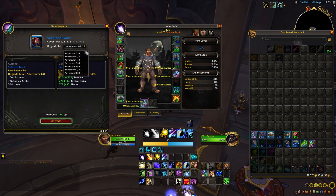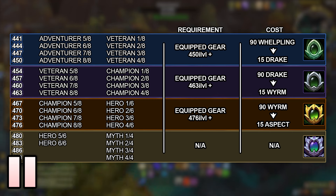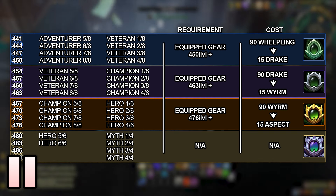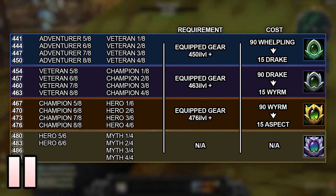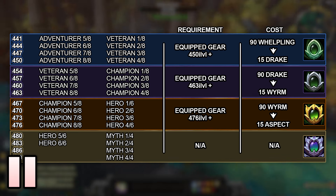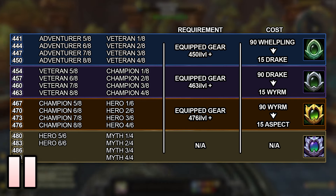The final gear upgrade topic we need to cover is how to take advantage of upgrading crests. All crest types can be upgraded to the next higher level. So for example, Whelpling can be upgraded to Drake, Drake can be upgraded to Worm, and so on. However, to gain the ability to upgrade crests, your gear has to meet certain requirements. To open each upgrade path, all of your equipped gear must be at the maximum item level for the track that requires that type of crest.